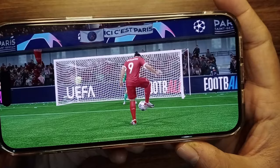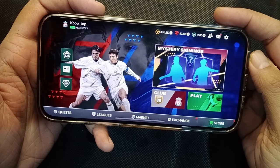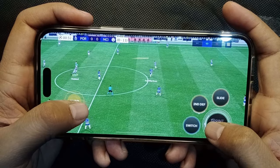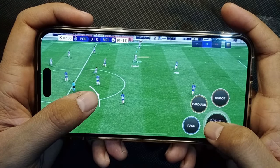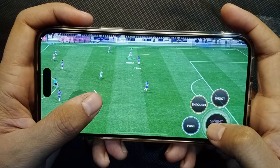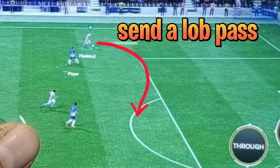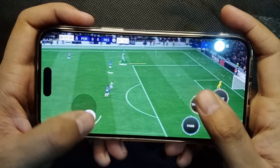Now coming to the main part of the video — the Rabona and other hidden skill shots. I'll show you guys two methods of doing these hidden skills. The first method is the joystick flick method. This is a little difficult method, but with practice it will become easy. The first thing you'll need to do is send a lob pass to your teammate inside the box. You can swipe up on the pass button to send a lob pass.